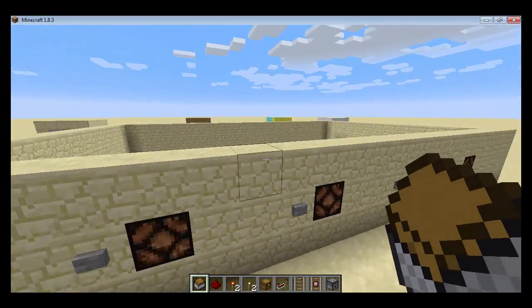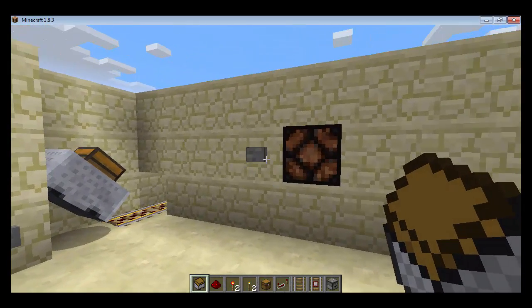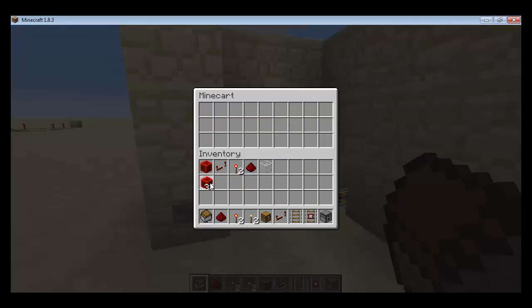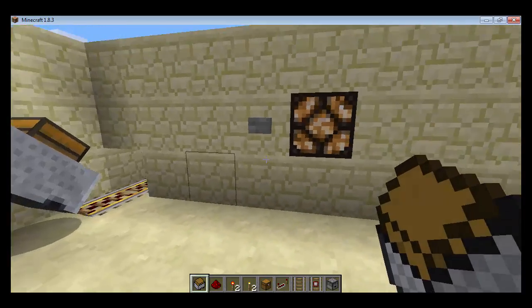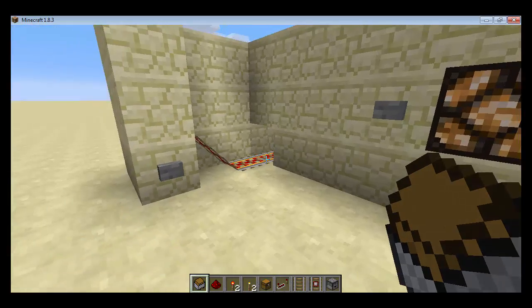This would be the first house, there's the second, third, and fourth. I didn't label them because I know what they mean. So this would be the first house — we'll select that and let's put 16. We're going to select the first house, send it, and it's going to go off to the first house.